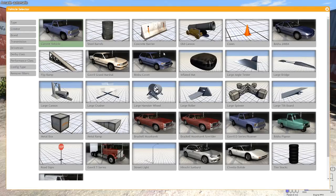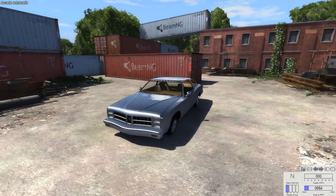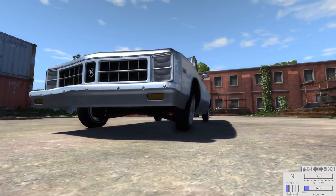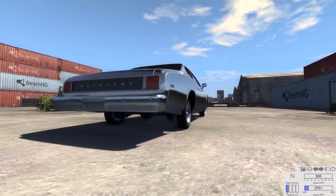The Lowrider is based on the Moonhawk, but it's a separate vehicle that you can select. It only comes with the i6 by default — if you wanted to, you could go into the parts selector and add a bigger engine, but for a Lowrider that really isn't that important. What's important is the suspension. If you compare it to the stock Moonhawk, you'll notice those tires are not at the same angle, and the wheels are different as well. Aside from that, it does look like a stock Moonhawk.